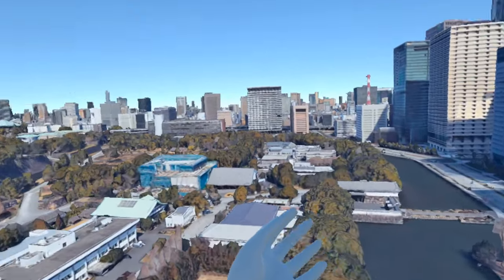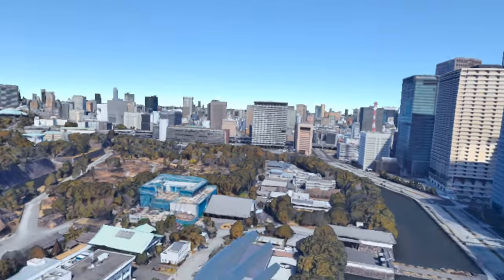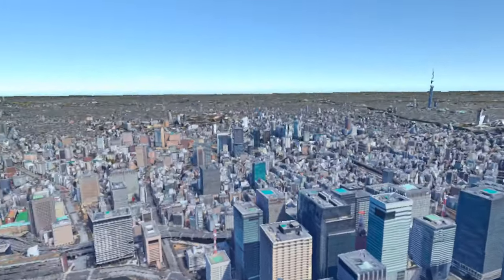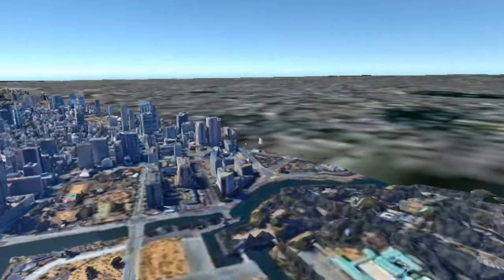How do we fly? It was the trigger button and the grip button. Look at this! Yeah, it's very expansive.